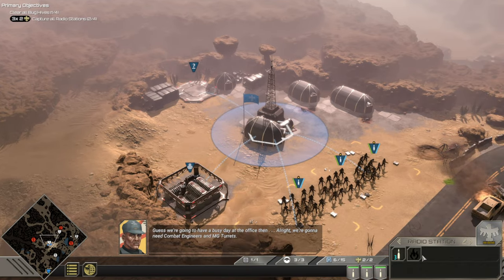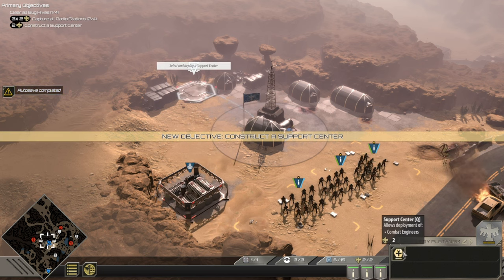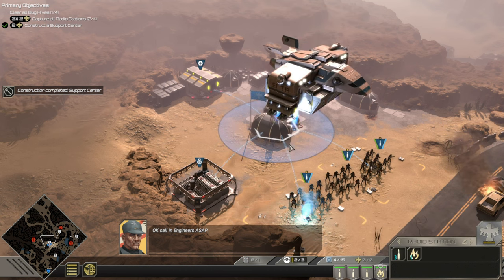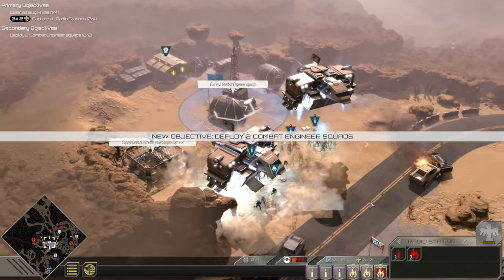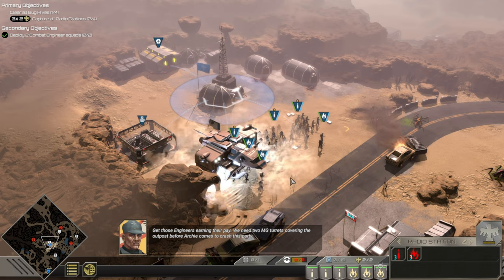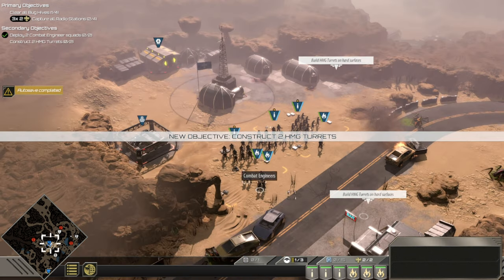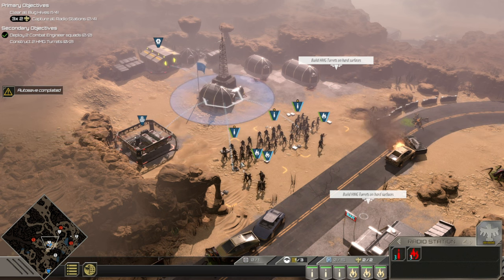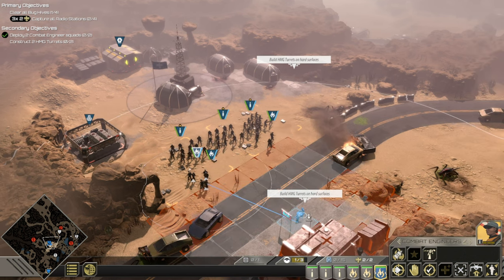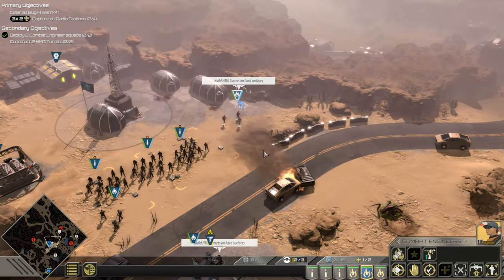Alright, we're going to need combat engineers and MG turrets. Construction complete — oh cool. Calling engineers ASAP. Might as well call in three lots! Get those engineers earning their pay — we need two MG turrets covering the outpost before the enemy comes to crash this party. How do I build? Oh, that's cool — I really like that, that's really good.